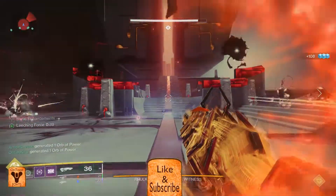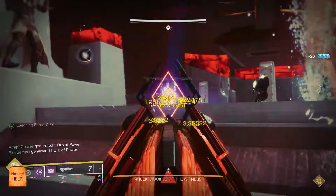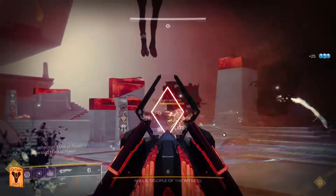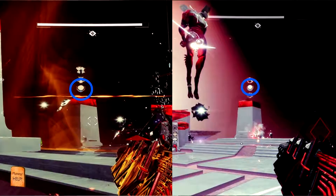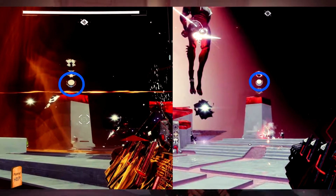The ad clearers will be clearing and focusing on the two glyph keepers that spawn. Like with the relic room, only the leechers can see the taken glyphs, while everyone else can see the scorn glyphs. The person doing callouts will shout out the scorn glyphs, and the person emanating will say which one matches the taken glyph.